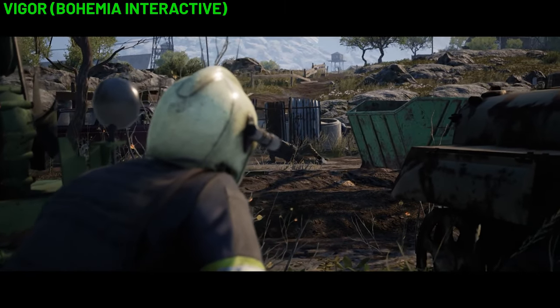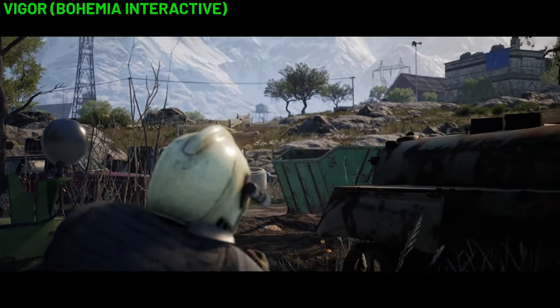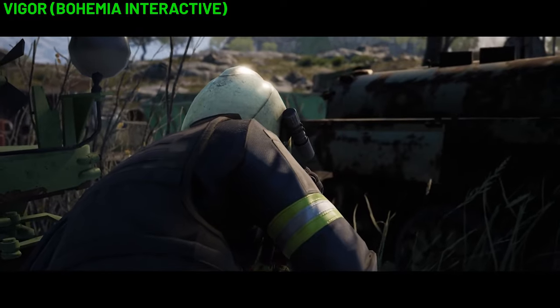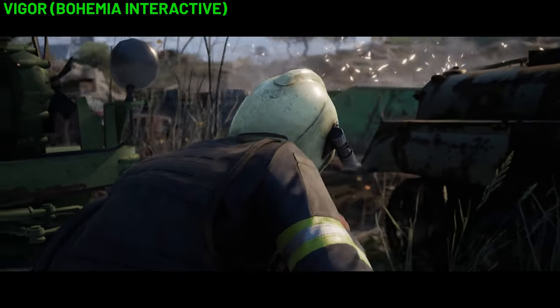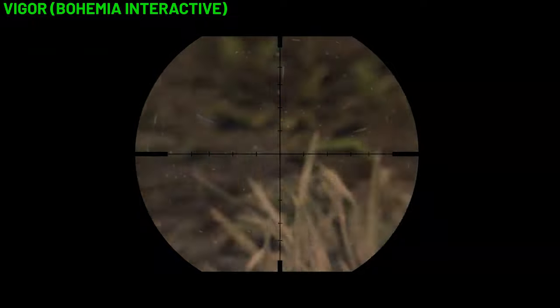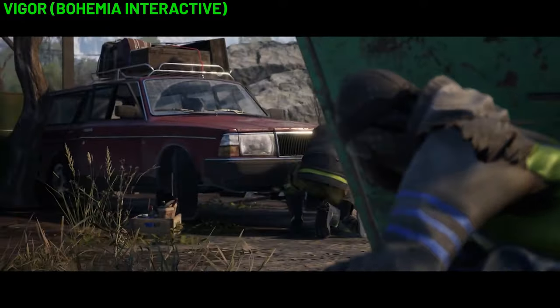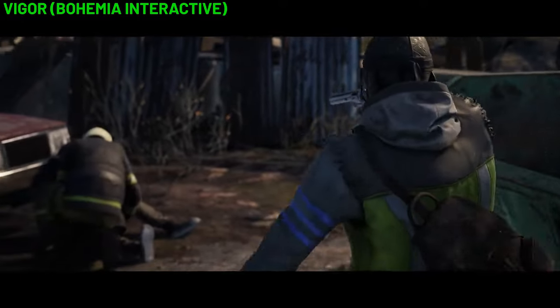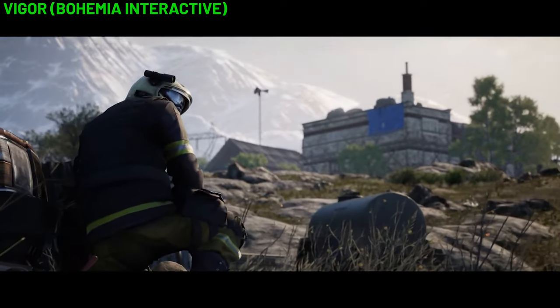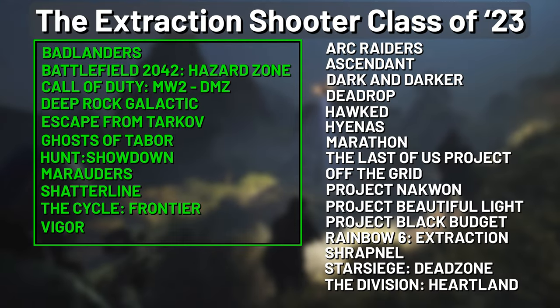Vigor is a free-to-play third-person PvP looter shooter set in post-war Norway. The game is available for Xbox, Nintendo and PlayStation but not PC. Content creator JackFrags described the game as the love child of DayZ and Escape from Tarkov, and coined the moniker 'Baby's First Tarkov.' In Vigor you play in squads of up to three with up to 12 players on a server, and you have to extract back to your base before radiation in the world kills you. The game features a maximum frame rate of 30fps, which can make the gunplay — which has a pretty fast TTK — pretty jarring. That's the 11 extraction shooters you can play now.